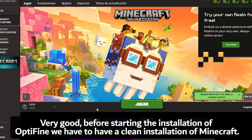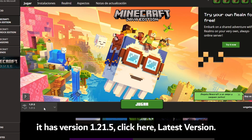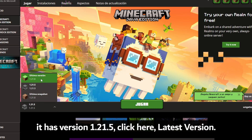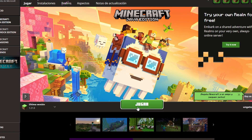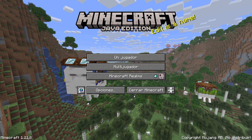Before starting the installation of OptiFine, we have to have a clean installation of Minecraft with version 1.21.5. Click on the latest version, click Play, so that all the necessary libraries of the game are installed.